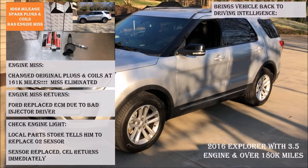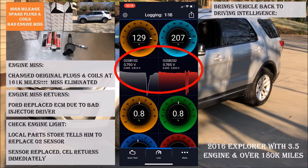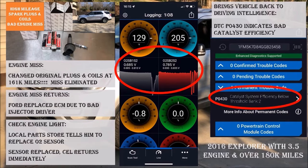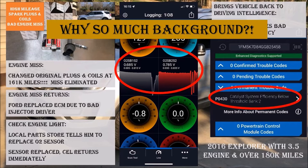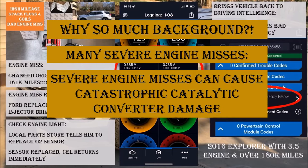After returning to South Carolina, he brought it to me. I started doing some data logging just to see what was going on. The initial data logging indicates that generally everything's running pretty good — bank one sensor two and bank two sensor two downstream oxygen sensors are running pretty good. But when I ran the diagnostic trouble codes, I got a P0430 indicating catalyst efficiency bad on bank two. Initial indications are a bad catalytic converter on bank two. Randy was experiencing a lot of engine misses, and those engine misses can have a very bad effect on the catalytic converter — damage that cannot be reversed, and therefore you get a P0430 code.